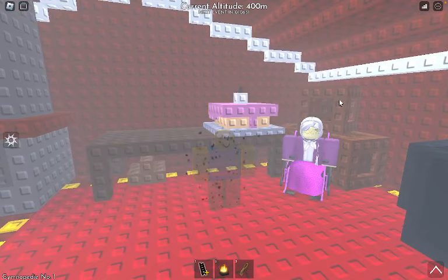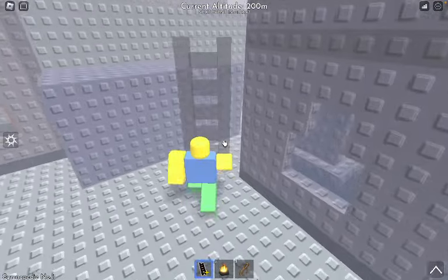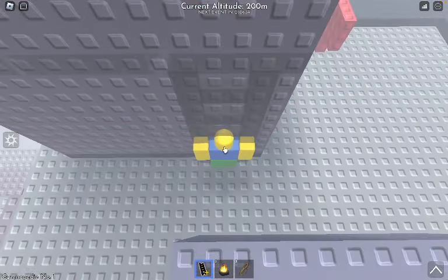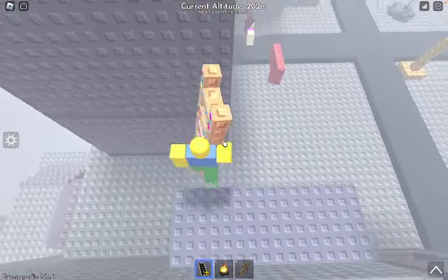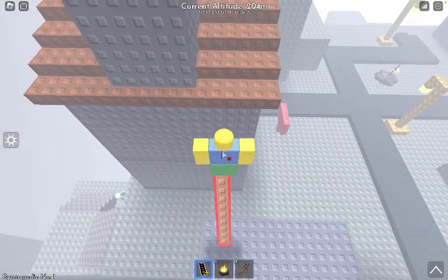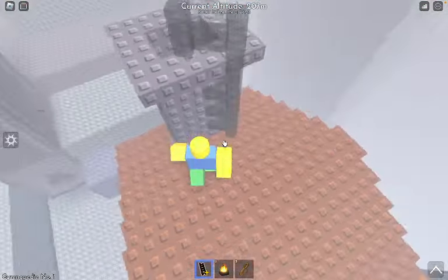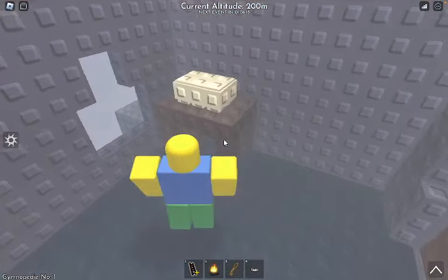First, you'll have to go to 200 meters and go to Greta's house. She's going to tell you that you can't have her eggs. So in order to get the eggs, you have to go to the top of her house and climb through the chimney. You can do this with this kind of precise jump right here. It might take you a few tries, but eventually you can just do that. And there you can go through the chimney and collect your eggs.